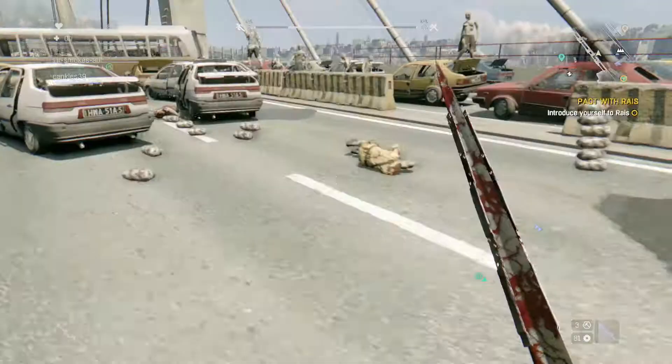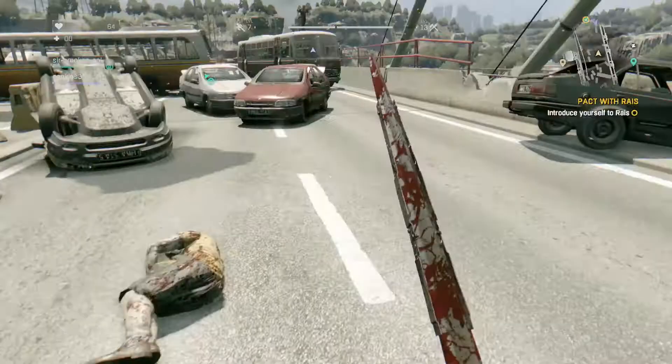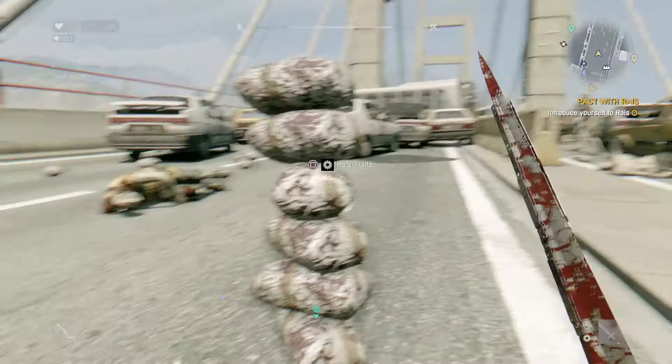Once you kill them all, I'll go to another spot, and all the zombies that die turn into packages like this. I don't know why those happen to be stacked up, but you can just run around and pick them right up instead of holding Square to search them — it's a lot faster.